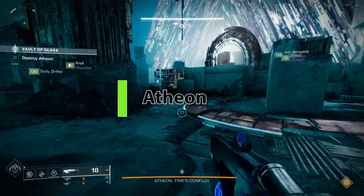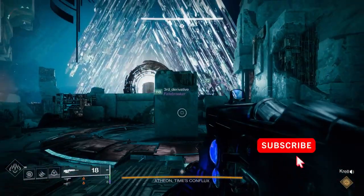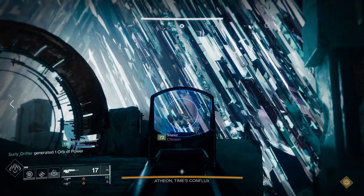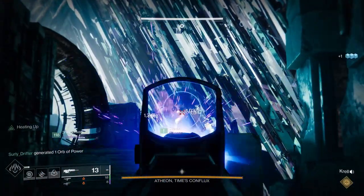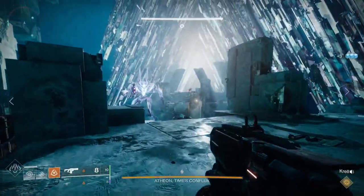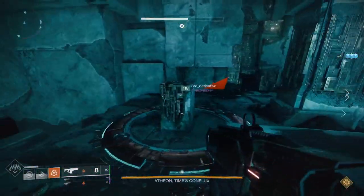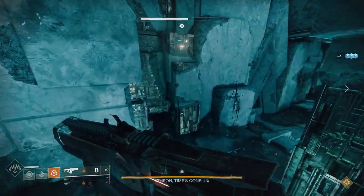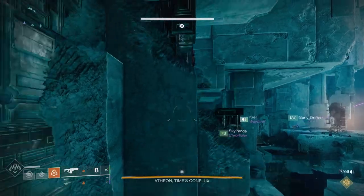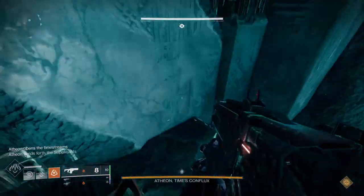Atheon will spawn in the center of the room, so don't stay there. At the beginning, waves of adds will show up including sky harpies. The trick with sky harpies is to take down as many as you can but leave one up — that will prevent a new wave from spawning, and they can really mess you up. At some point during the add clear, Atheon will display a message: 'Atheon opens the time streams.' This is a warning that part of the fireteam will be teleported away. You'll need to be able to read a sequence of Oracles if you stay in the main room — I typically get to the middle back of the room on top of the cliffs to read better, but keep in mind Atheon will be firing at you.